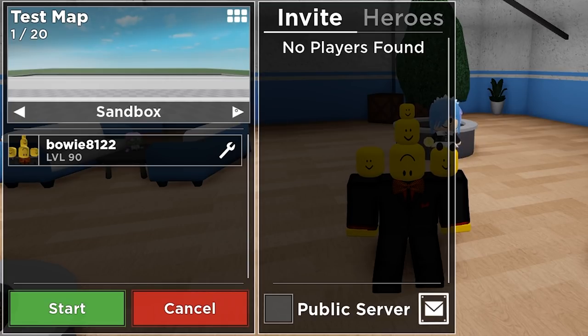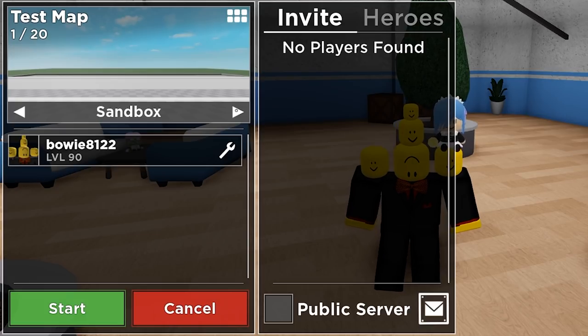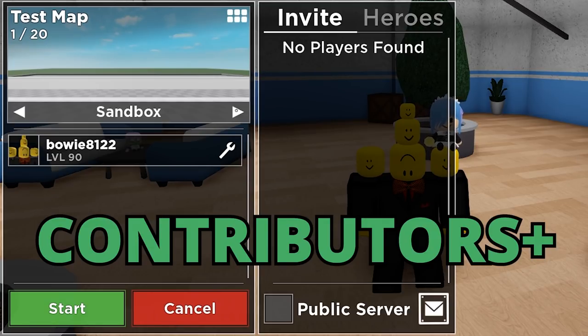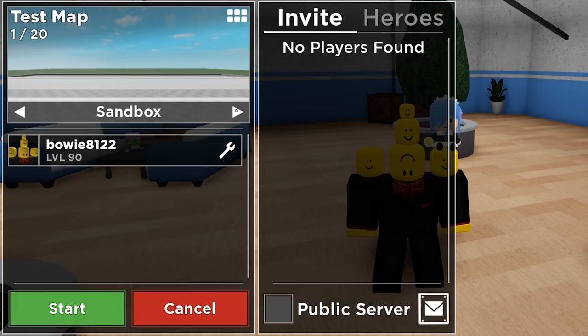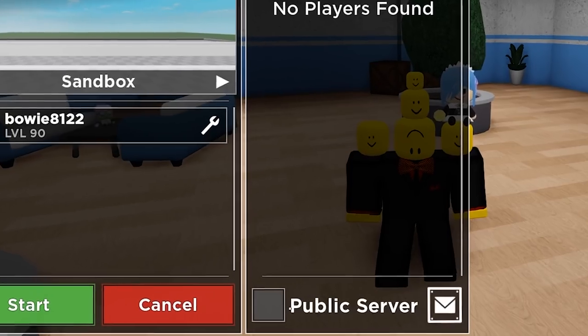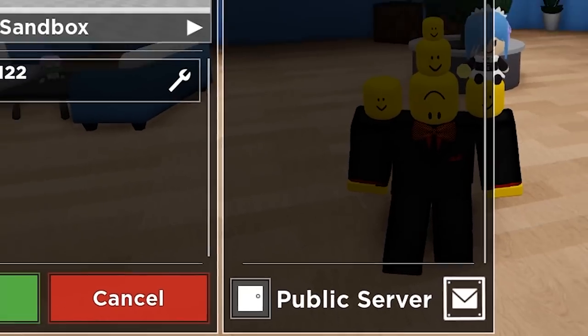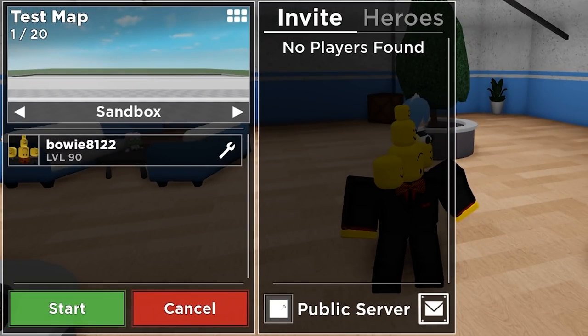And of course, Sandbox mode. This is how you get into Sandbox mode. I want to stress once again, it is only for contributors, so you guys can probably not find this option — keep that in mind. Secondly, it is not quite sure if this feature will be released to the public, so please keep that in mind. Of course, you can always join the test map when somebody with contributor status clicks public server, but the chances of you finding that is kind of low, unfortunately.